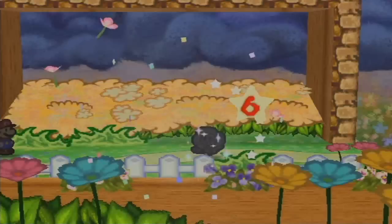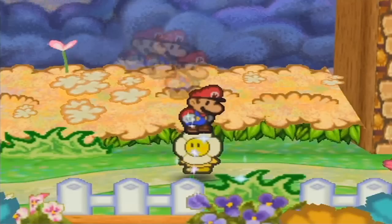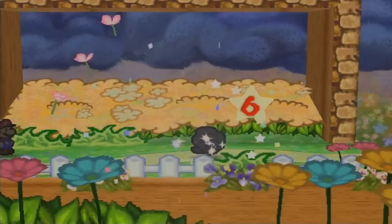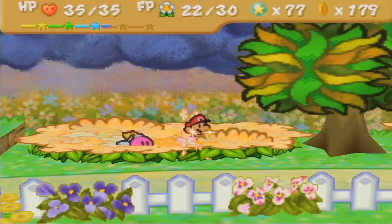You need to do something that deals five damage per turn. If you don't have the right badges, at least use power jump, or use star storm, because you do not want these guys to get away when you have the chance. There we go — we killed it! We get a massive amount of experience: 43 star points for just one enemy, and they give a lot of coins too.